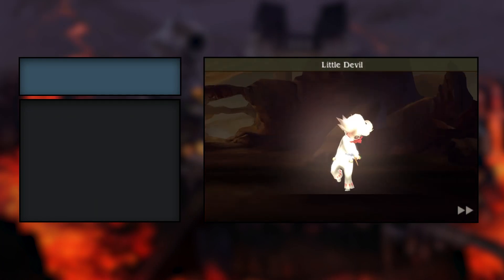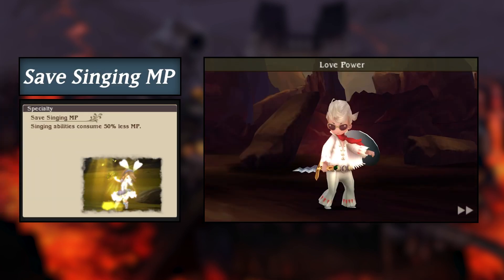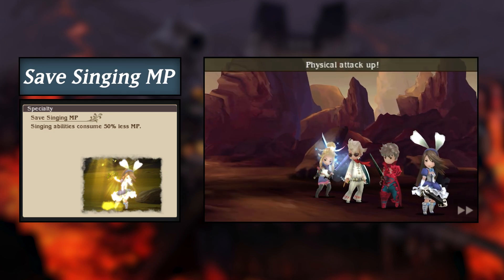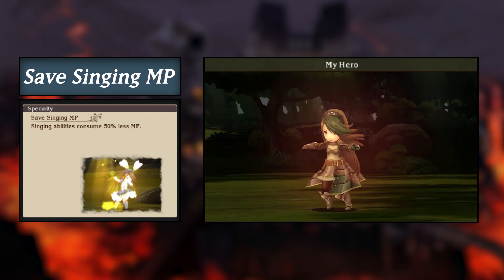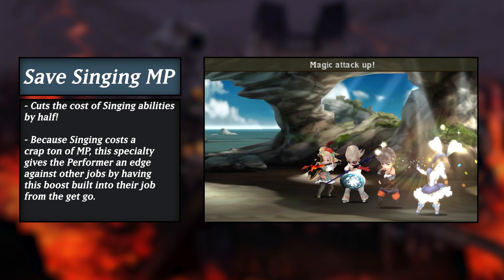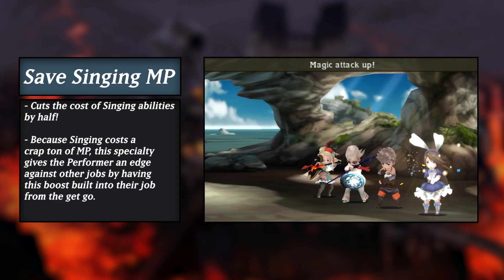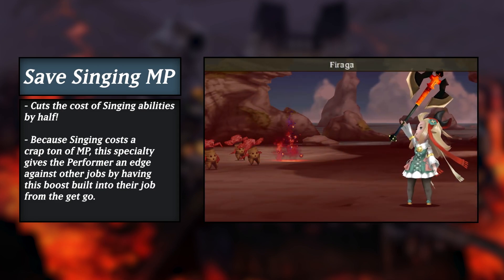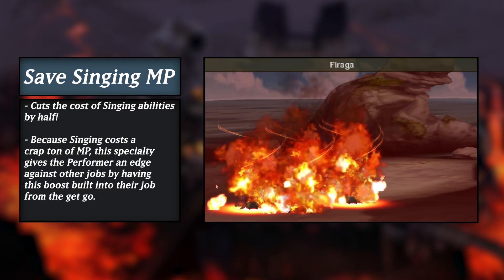Let's first take a look at the Performer's specialty: Save Singing MP. Try saying that five times fast. Singing is the Performer's main means of supporting your party, meaning you are going to be using these actions quite often during combat, and because songs aren't exactly the cheapest thing in the world, having this built-in discount is quite handy. I always like to think that Save Singing MP is just a funnier way of saying that the Performer has a boatload of cough drops stuffed in their pockets.